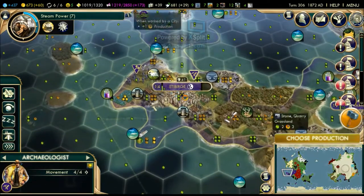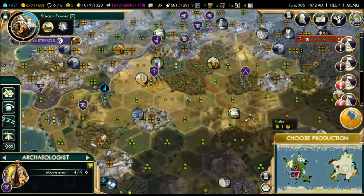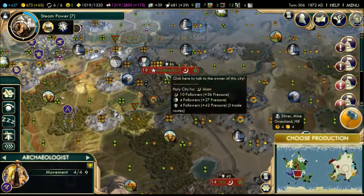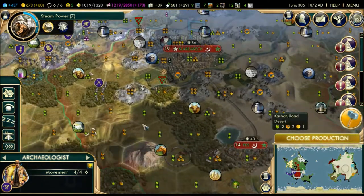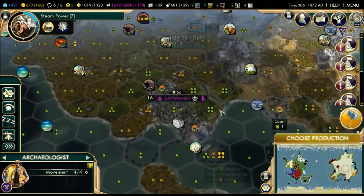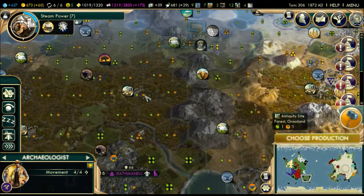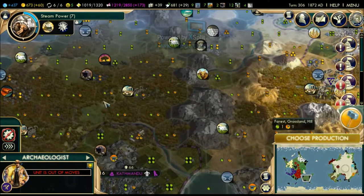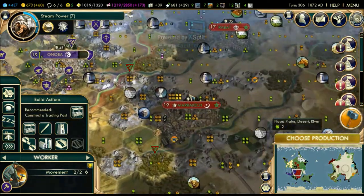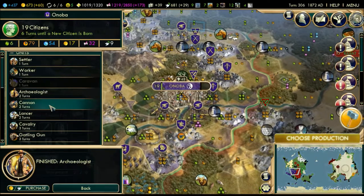Florence is giving us extra culture per turn, which is nice. We'll gain a new culture policy in 10 turns - excellent. There's an archaeologist, and Morocco is competing with me for the antiquity sites. I'm gonna go for this one, and there's another archaeologist we're trying to build. Let me first build a couple of things.